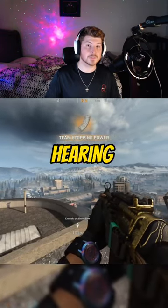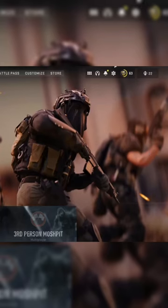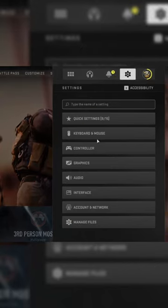So you're having issues getting your mic to work or even hearing your teammates in Warzone 2. First, click on Settings and hop on down to the Audio tab.